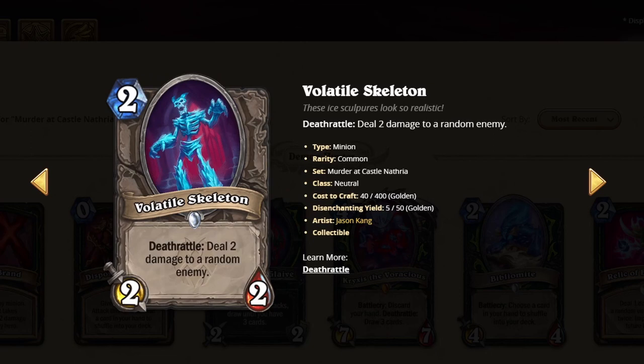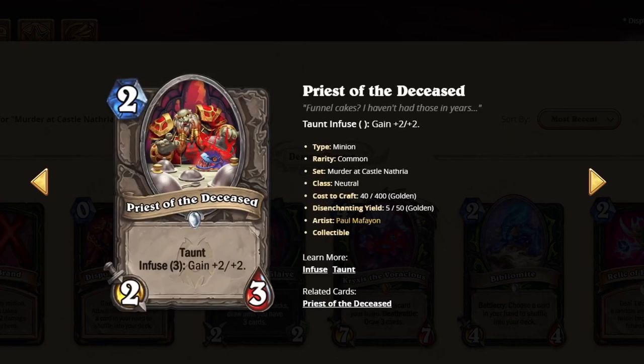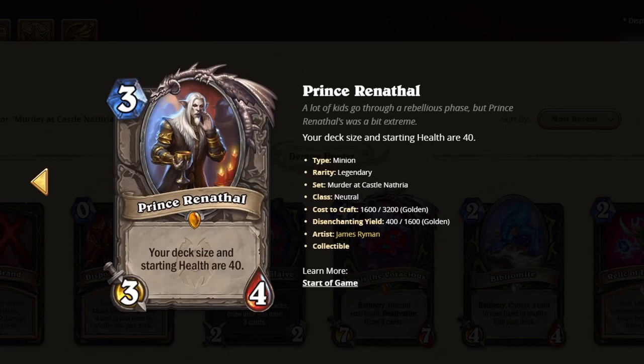This card's a 2 — I'm probably running it in the Mage deck. One of my favorite cards in the set, I'll give it a 4. So much information, so much value if you get it right. I love it. This card is a 1, pretty bad. And Renathal is a 4 — it's a game warping card, very nice.